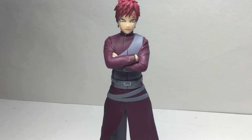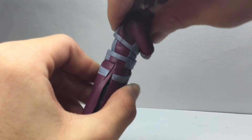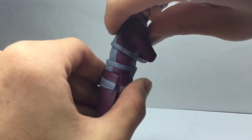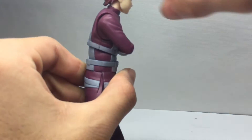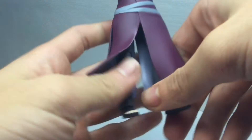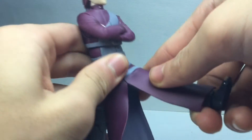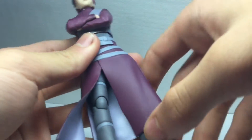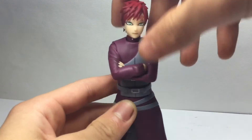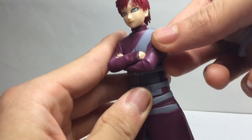His articulation is the standard for Naruto SH Figuarts — not good compared to other figures. His ab crunch is horrible and his legs are a bit hindered by these soft pieces, but you can get some decent poses out of him because it is soft unlike Sasuke's. His arms are fine.